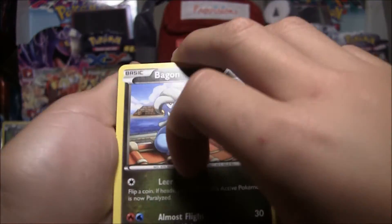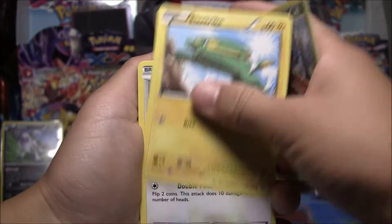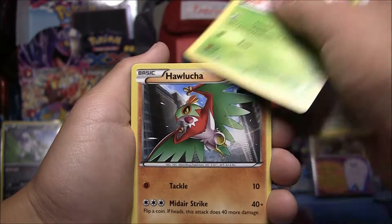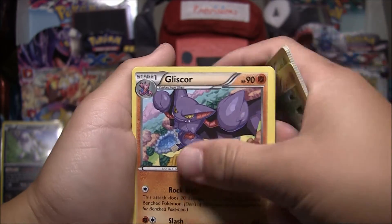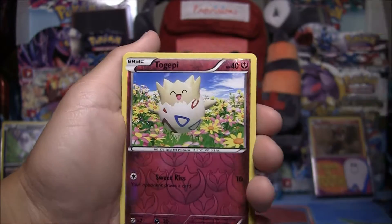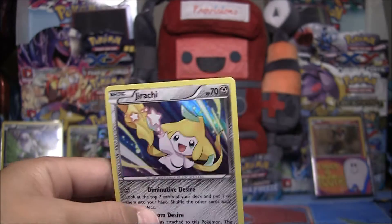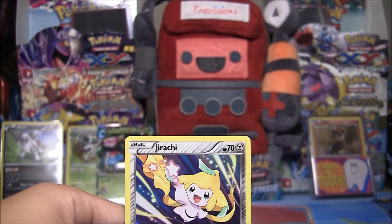So we have a Bagon, Electrike, Taillow, Exeggcute, Hawlucha, Blitzle, Tranquill, and Wailmer. The Reverse Holo is a Togepi. And the rare in this pack is - oh! - a Jirachi Holo! Oh my gosh!